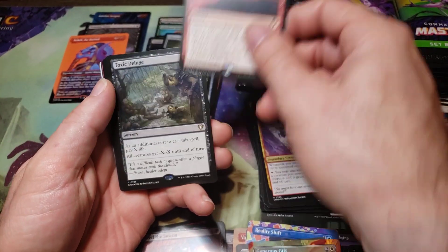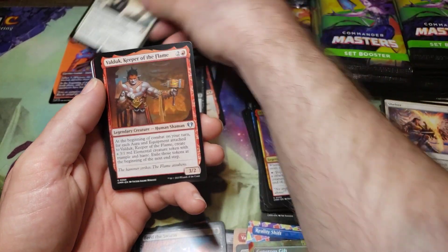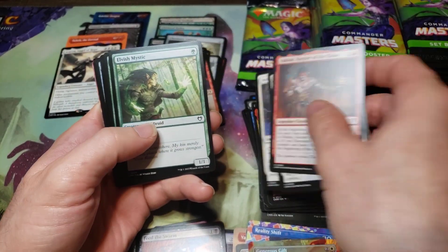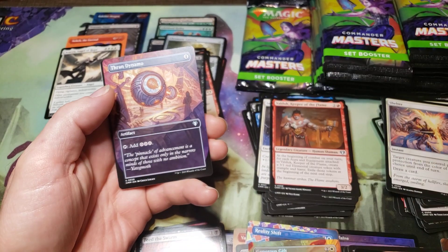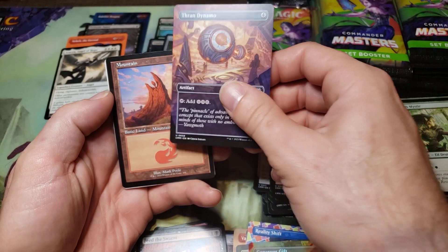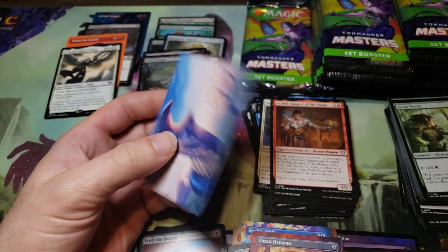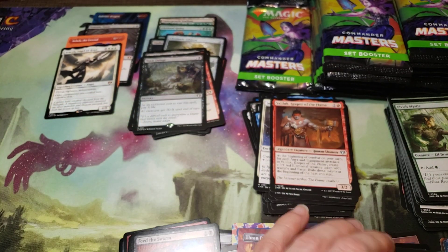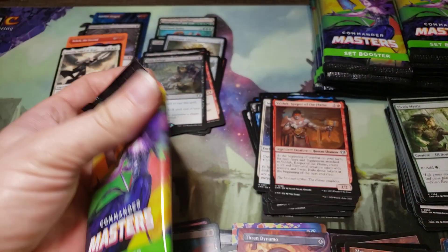Fiery Confluence, Toxic Deluge, Everson — that's a good one. Commons. Thran Dynamo — that's one of the full arts I was really hoping to pull for the uncommon, it's really cool. Mountain and ooh, Sliver art — okay.